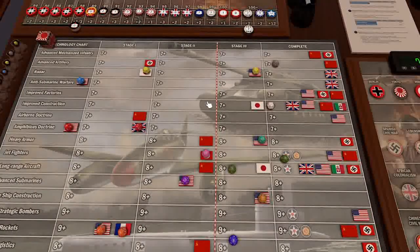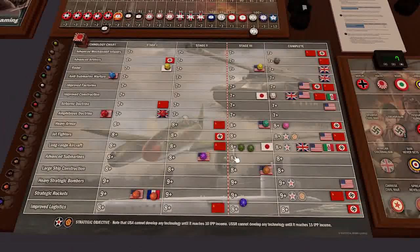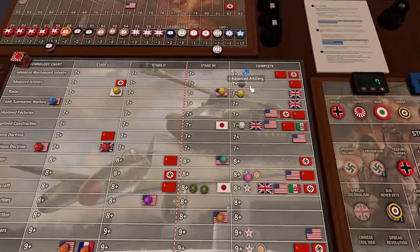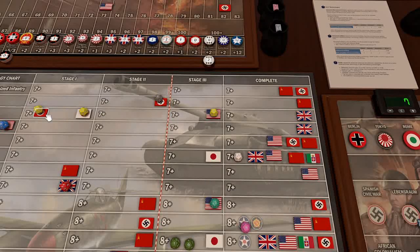We're going to go for Advanced Artillery, we're going to go for Jet Fighters. We'll also go for Improved Construction and Radar - we'll start that up, why not? So first things first, Advanced Artillery rolls an 8 - that is a success. To get on the boards with Radar, needing a 7 or better, and that's an 8. Not too bad.